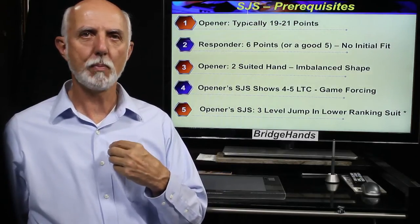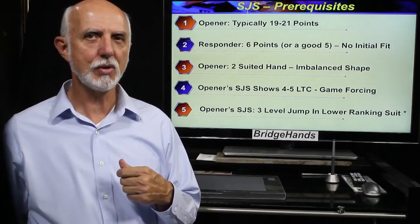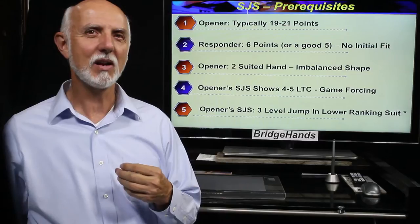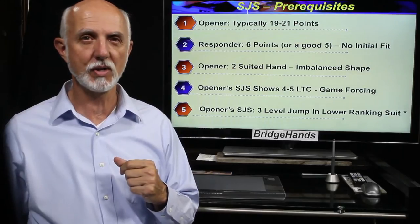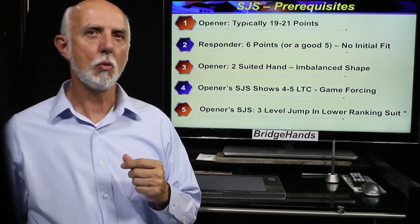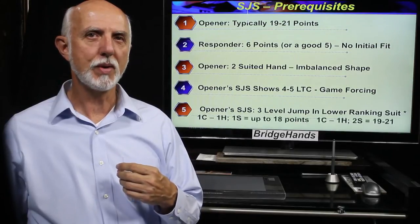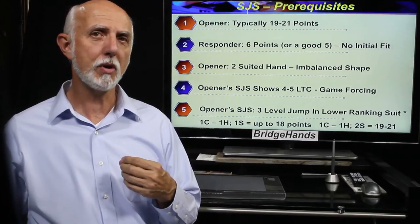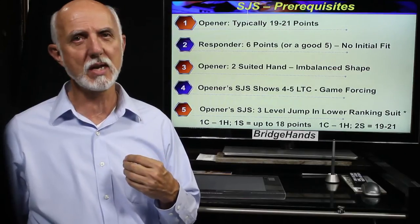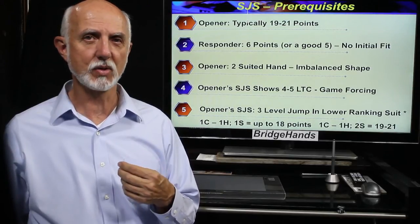Or even opening one diamond with a rebid of three clubs. Note that opener's rebid is in a new suit, not the suit bid by responder. Later we'll discuss one exception where opener's two-level jump reverse is also considered a strong jump shift. If opener begins in a minor and gets a one heart response, opener must jump to two hearts or two spades to show that 19 to 21 point strong jump shift with four or five losers and game forcing values.